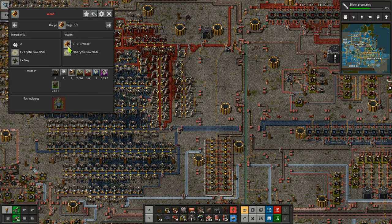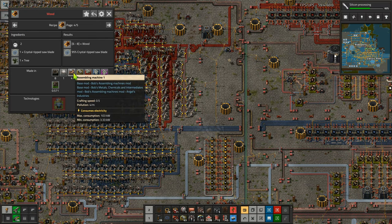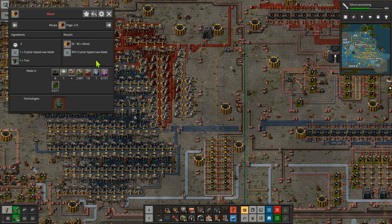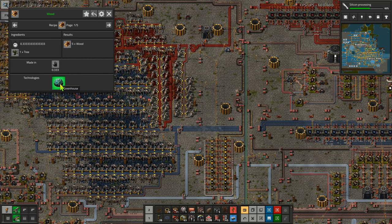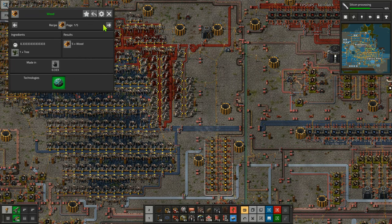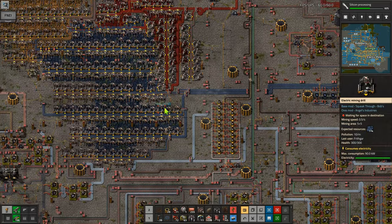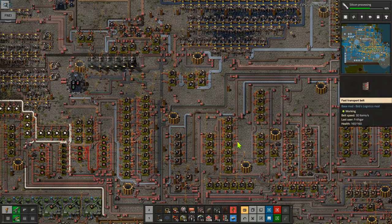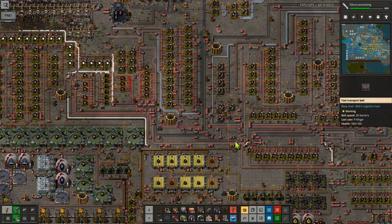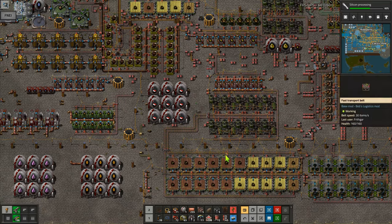Then I have the crystal-tipped saw blade and a tree that gives between six and eight timber - the same as this one except the saw blades last a little bit longer. I don't think it's actually going to be worth doing that one. And then you've got the crystal saw blade - they're all eight seconds for that one, all the same. Then you've got one tree grown in the greenhouse - made by hand. So timber is a little bit of an effort, and we don't seem to be producing very much at the moment, and what we are producing we're kind of using.